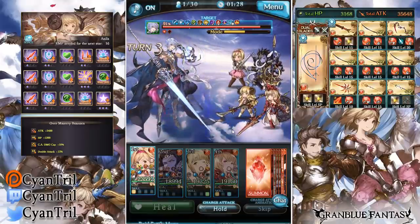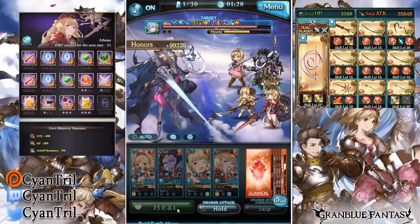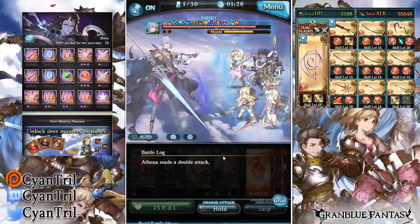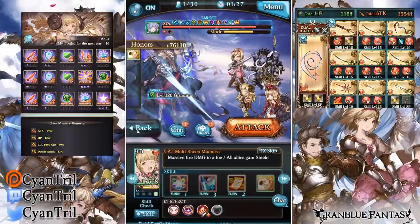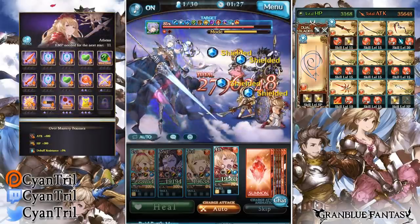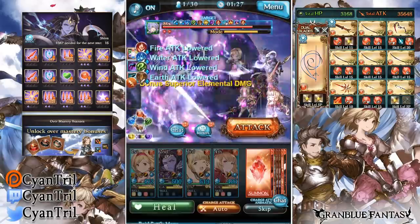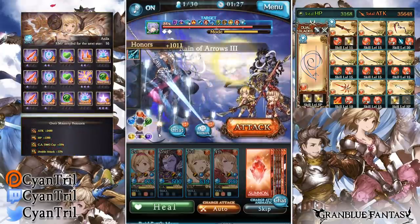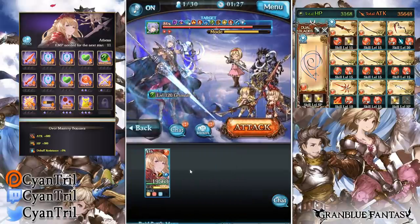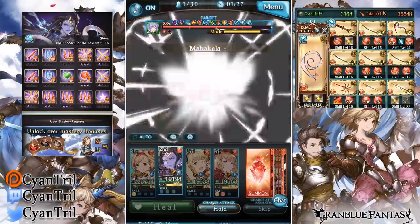I don't really remember this boss to be honest — I barely solo it. I brought double Prometheus but I don't remember the triggers on Grimnair. I think they trigger at 60 and then at 40. Do you guys prefer me doing Grimnair and stuff for videos? A lot of people do Grimnair, Europa, and Shiva. I don't really do it because the fight is kind of long — like 10 minutes or more — so I don't know if people really care about that.